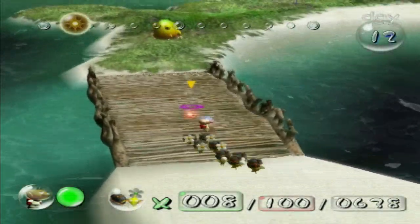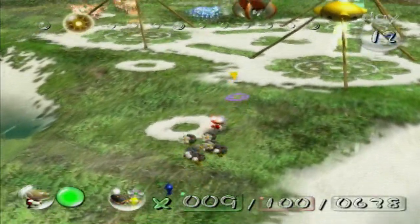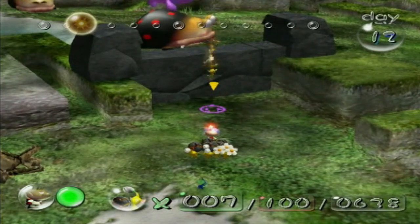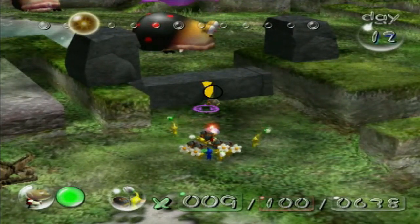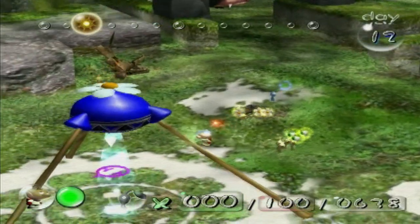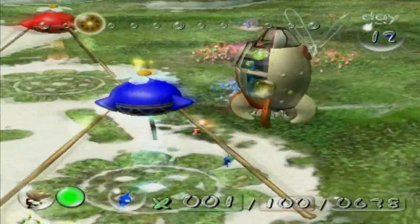I don't want to deal with that right now, but thankfully it hopped away from where the blue was. Let's pluck the blue, why not. First and foremost, let's clear out this wall right here — I need to learn to get a little closer. One more should do it. We'll save our bomb rocks for another rock wall which is a little bit later. Let's keep these yellows safe, just in case I do accidentally lose any to the bull bears up ahead.